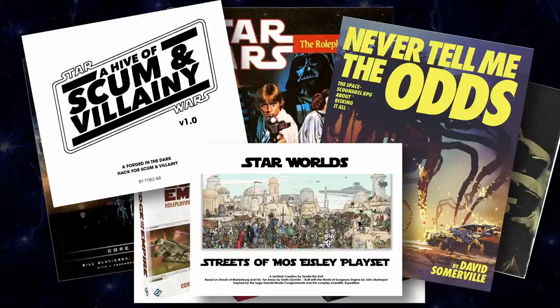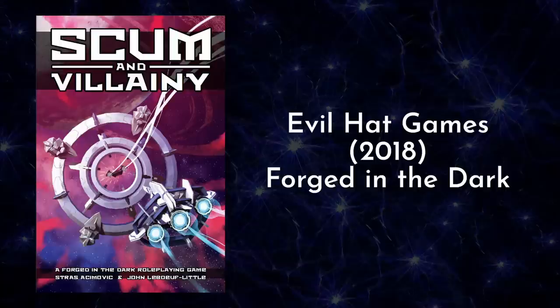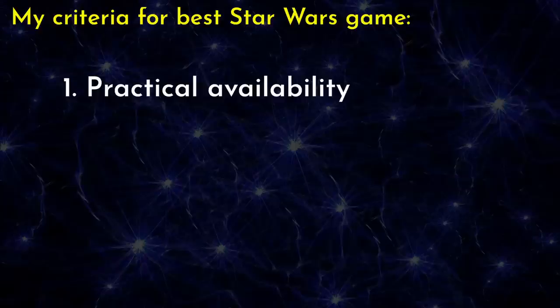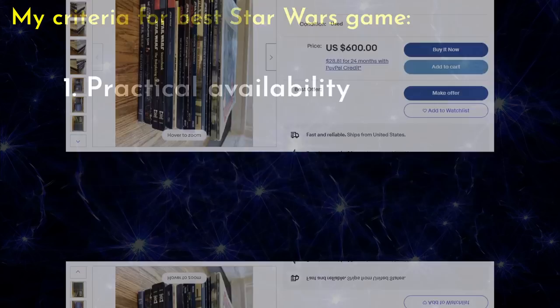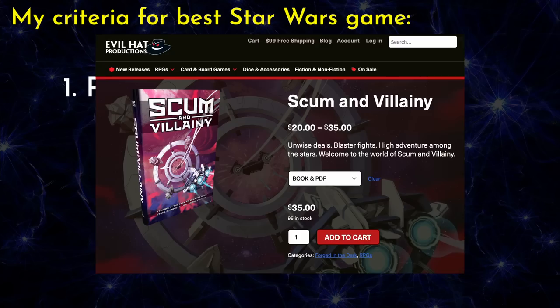But here's the thing. Out of all the Star Wars RPGs out there, each with their own approach to recreating the Star Wars experience, there's one that I think beats them all: Scum and Villainy by Strauss, Asimovic, and John LaBeouf Little, published in 2018 by Evil Hat Games. I say that with a few conditions — obviously, when I say best, I'm being completely subjective. One criterion: a game available for purchase at a normal retail price. You can get the old licensed games on eBay or wait for a reprint, but if I want a game I can buy in PDF from the creator at a normal price right now, Scum and Villainy fits that bill.